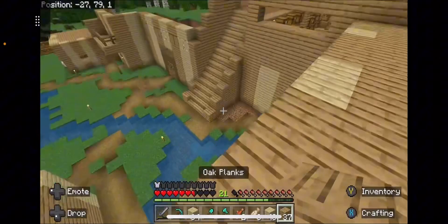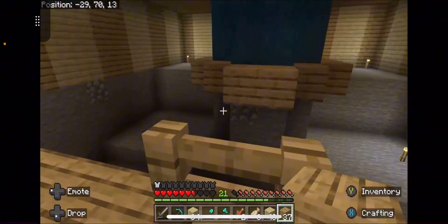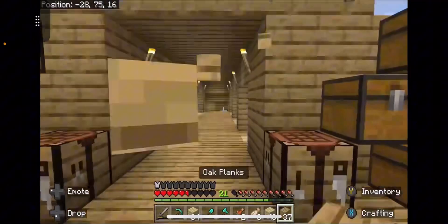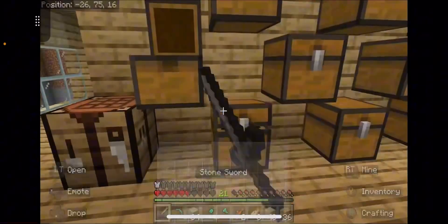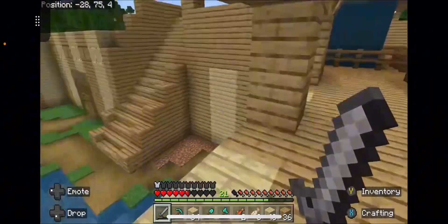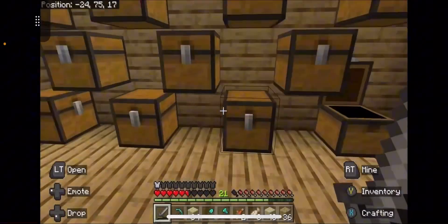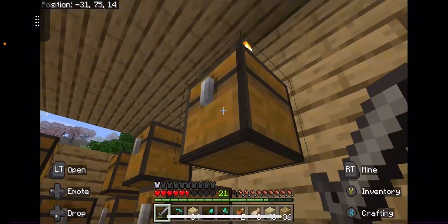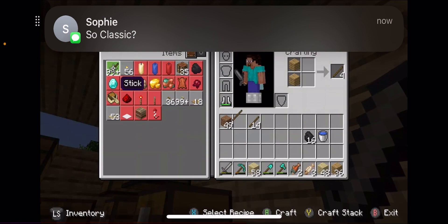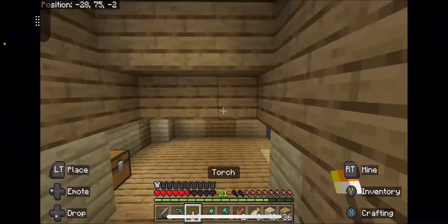Now I need to go grab some coal, so let me go ahead and jump down here. Where is it? What did I need? Oh yeah, I need torches — that's what I needed to do. I just need to take some of these, come over here, and make some more torches. There we go, now I've got more torches to use. Let's head back up.